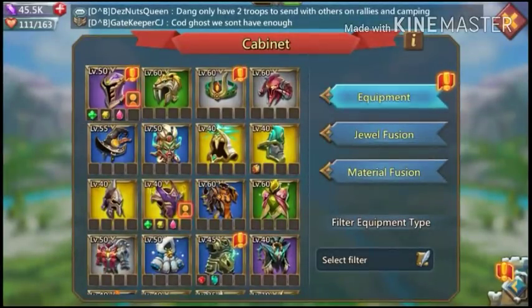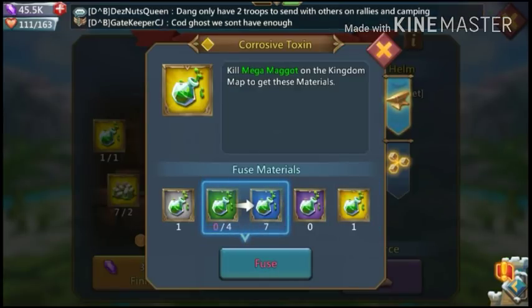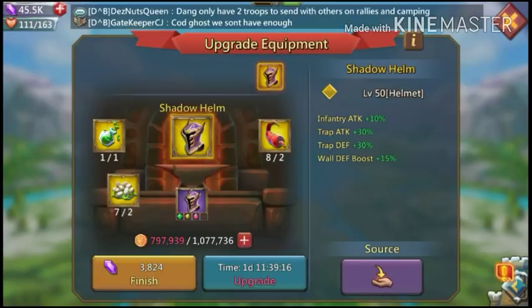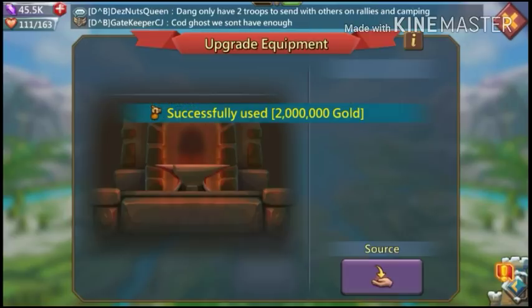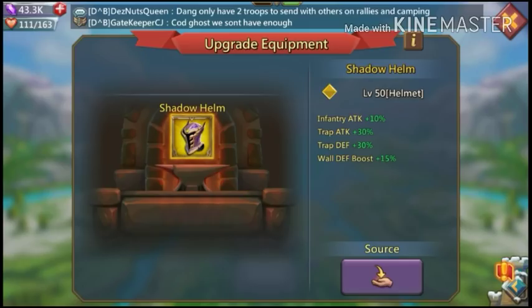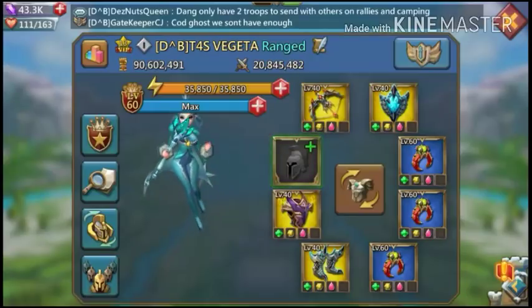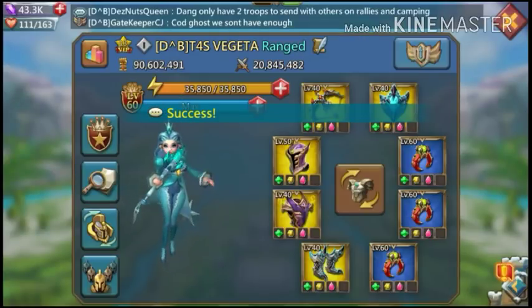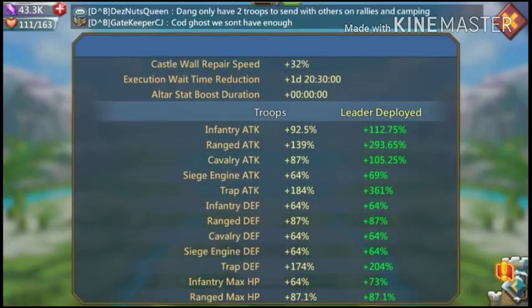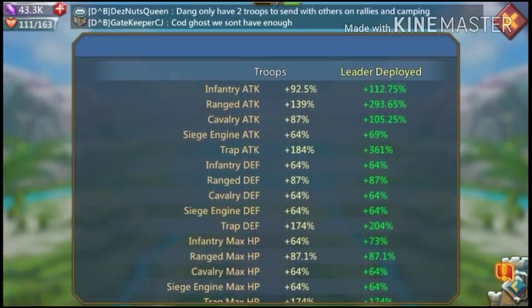First things first, going to upgrade this. Let's see how many purples I'm away from — got a long way, like six. I'm going to go ahead and gem this. Oh god, that looks sexy. So I went from 350% to 361% trap attack — gained 11%. Wall defense boost is now 397%, which is three percent away from 400%. That kicks ass!